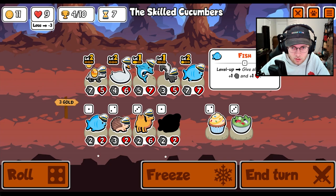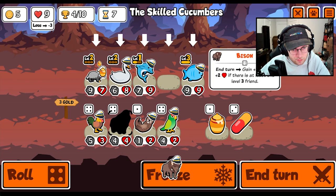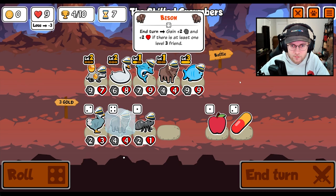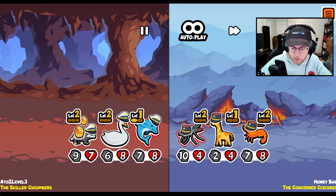Honey badger gets it again. I mean, that works. Shark is really strong. I mean, I guess we buy the bison since we have a level three. Interesting. Yeah, I mean, that seems okay. We can probably get rid of the dolphin at some point.